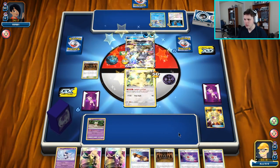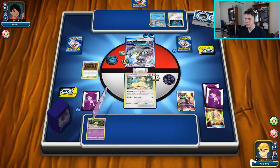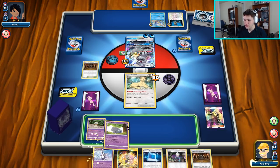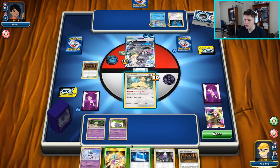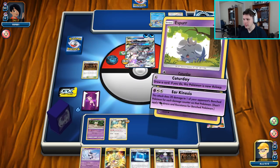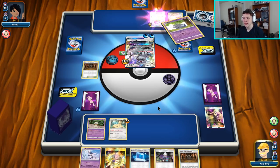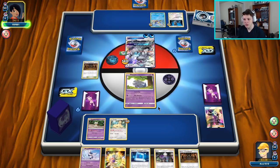Persian has free retreat, so now we are in business. Persian evolve — no Meowstic or Espurr, which would have been nice. There is an Espurr on bench though with a Spell Tag — and then we're probably just going to snipe this Wartortle. Let's retreat and Ear Kinesis — I'll just go ahead and punch the Wartortle, it's got 20 on it, taking 40 hits to 60. Next time we can do 120 with Espurr, probably knock it out.